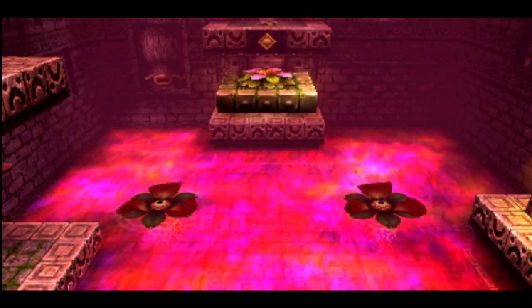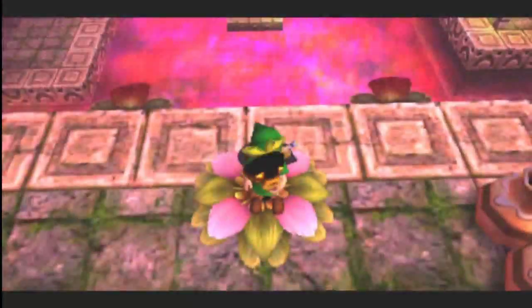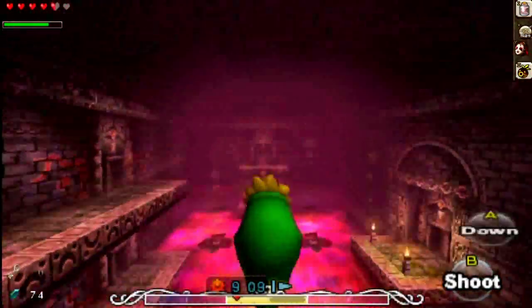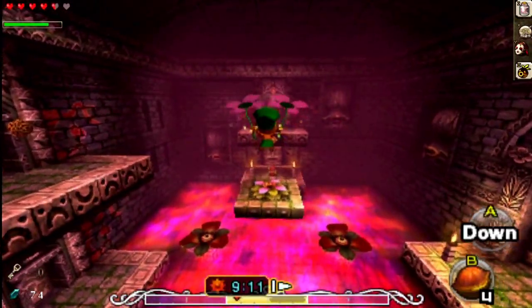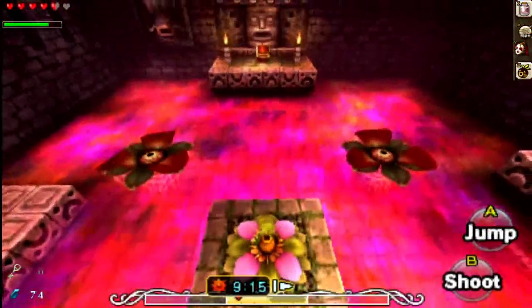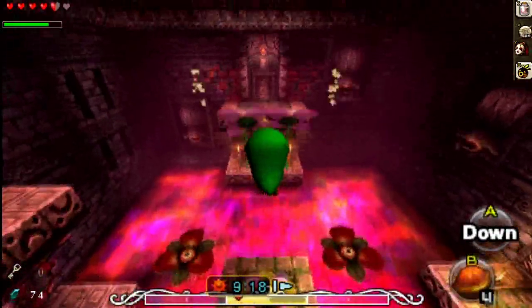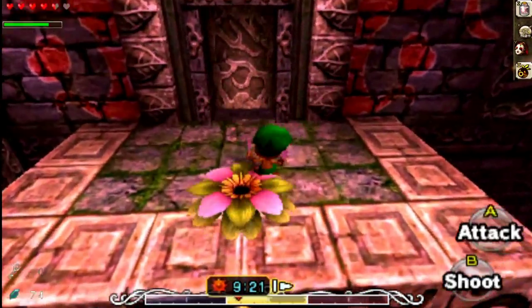Let's change to Deku Link so we can fly over there. They've conveniently placed a Deku flower right underneath us. Come on, get in. And go. There should be another miniboss right here.